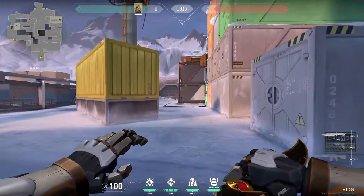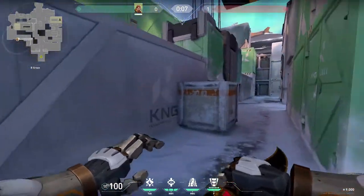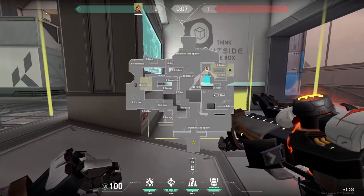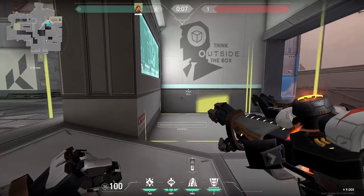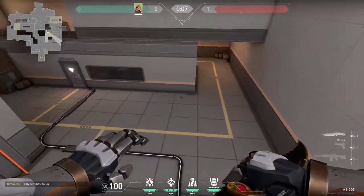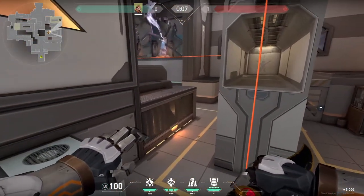It really depends on the enemies and how you feel and where you know they are. When you are defending on A, there is this simple fault line that you can do at the beginning of your round and let your teammates push with it. So you just do it like this, and anyone pushing this area is going to get stunned — it can be a free kill for your teammates who are going to push from here.